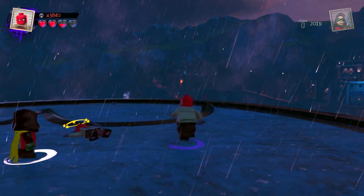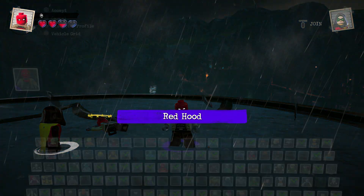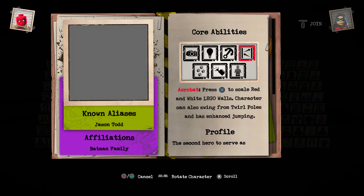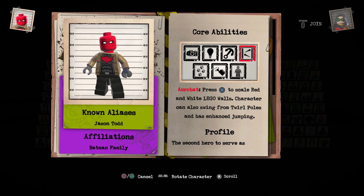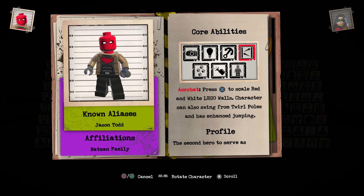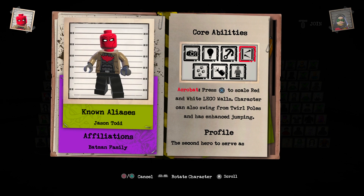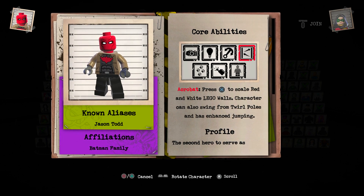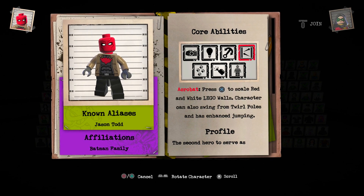Okay, first things first — I'm gonna read Red Hood's character profile, then read Lobo's which I forgot last video, then we do some free roam again. This is Jason Todd. Wait a minute — Jason Todd! I watched Titans! Jason Todd was Robin, which is really awesome. I wonder if he becomes Red Hood in the season — there can't be two Robins.